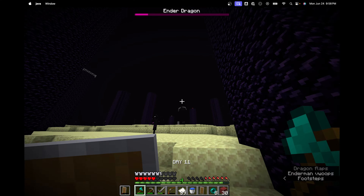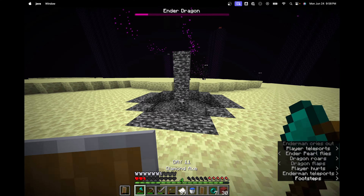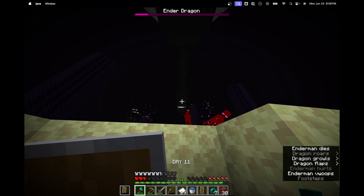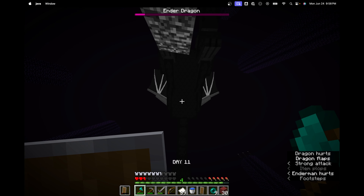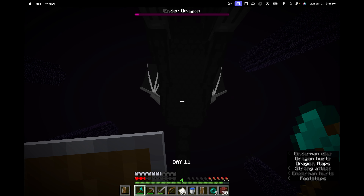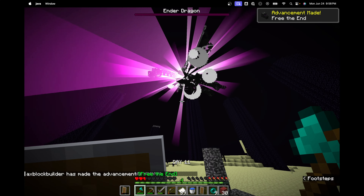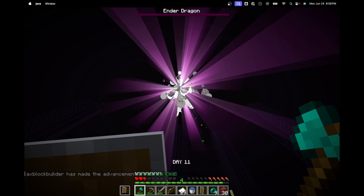We are out of food unfortunately, so I run away from the fountain waiting for him to perch again. We get the perch turn so we start heading towards the portal. I enderpearl but an enderman jumps in my way - luckily the Ender Dragon takes care of him for me. His head hitbox I can't hit for some reason so I hit his body hitbox, but we get enough hits in to kill him. We beat the Ender Dragon - let's go! I only died like three times.